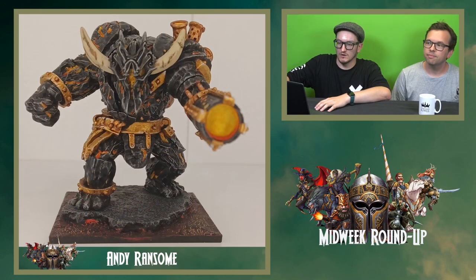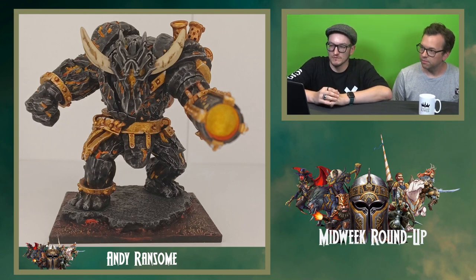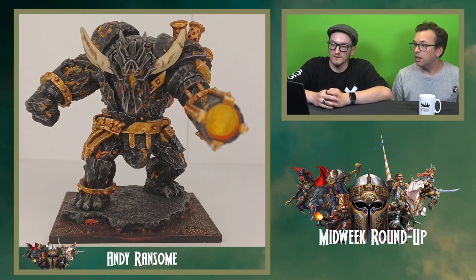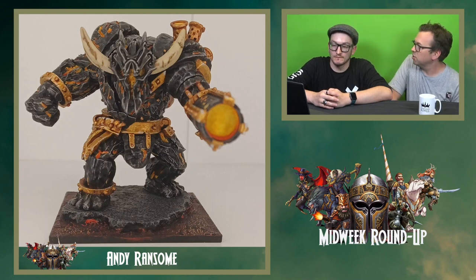First up, we have got Andy Ransom with his Infernox. Really nice paint job there — a lot of interesting dry brushing to highlight the rocks and the molten lava. Really interesting base as well. I really like the base technique when you take pieces of cork and layer them up like that. And Andy's famous for painting a lot of orange — Andy2D6 as well; he's got a YouTube channel if people want to check that out. Nice to see he's carried on the theme there.